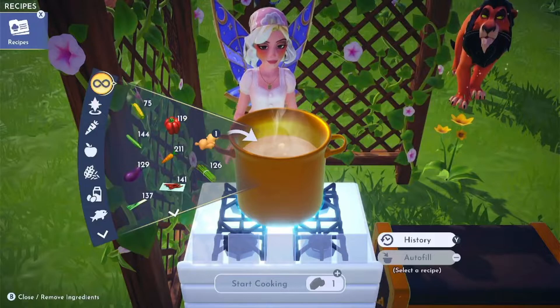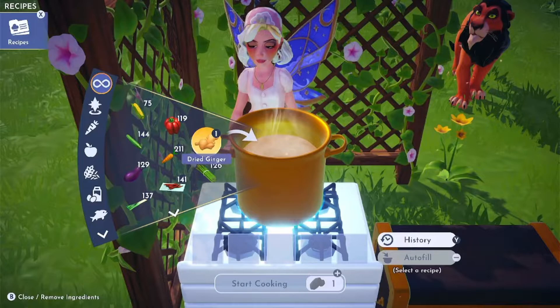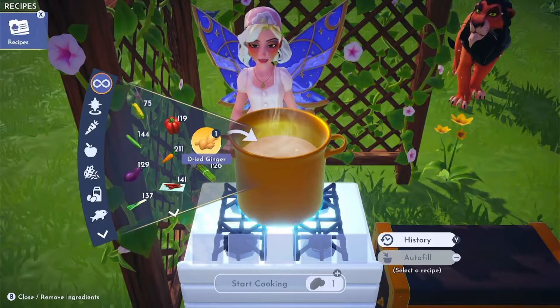Head on over to your cooking stove and grab some dried ginger — not fresh ginger, the dried kind — that will magically appear in your inventory after you've completed the previous parts of Scar's Quest.